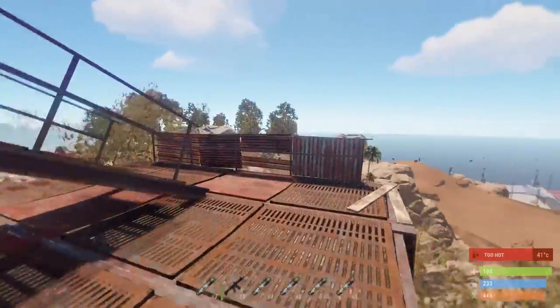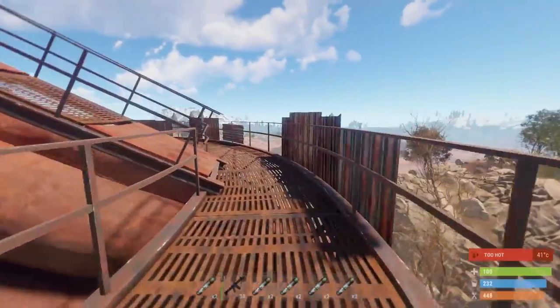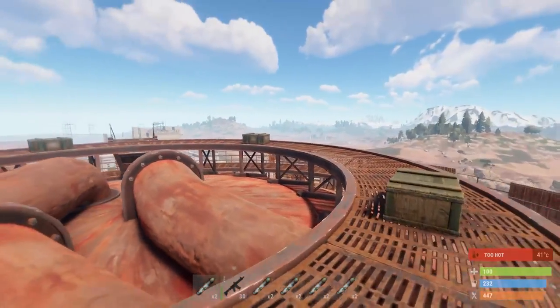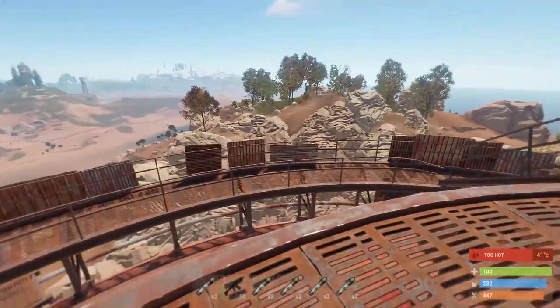Up here there are four military crates spawning, and those can have pretty nice guns. So it's pretty good to come here at the start, because you only need like 10% radiation protection to get up here.